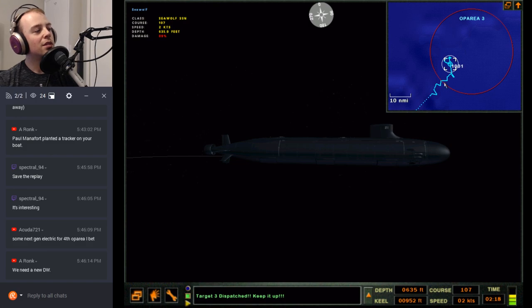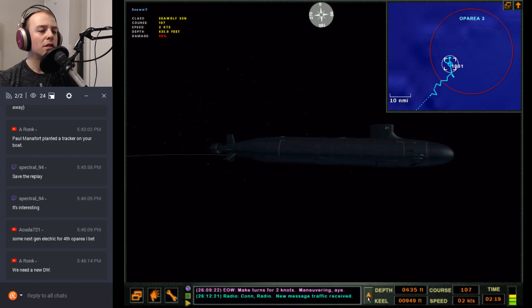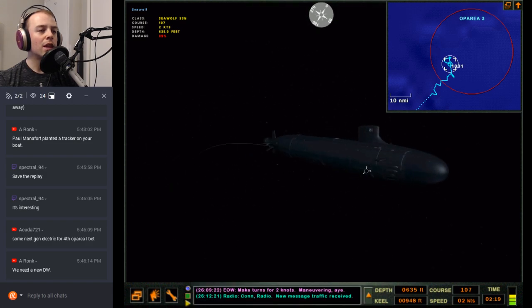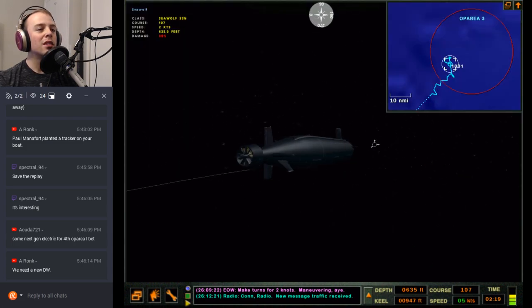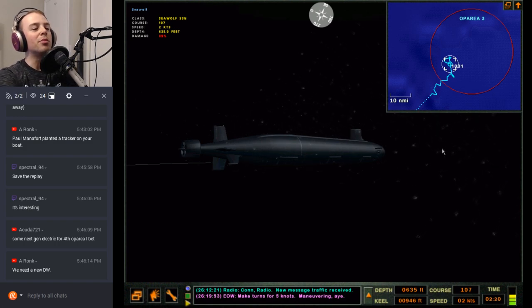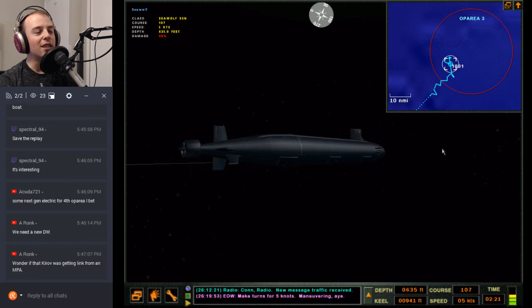Yeah, we need a new Dangerous Waters game — it's reaching its limits. Not to belittle what the RA guys have done, but sometimes it's too many cooks in the kitchen. I mean, if a Seawolf can't take on a Kirov, what can? Maybe launch from further away — if he hasn't launched on me yet, should I then keep quiet?